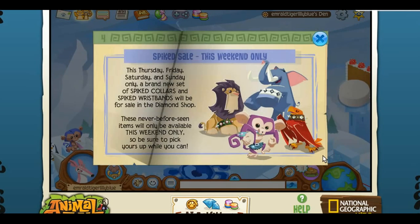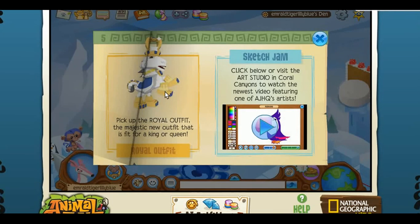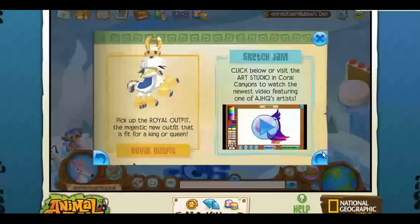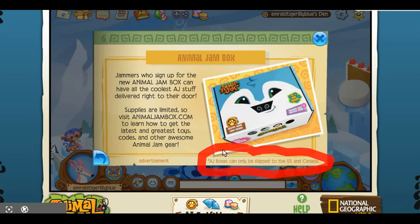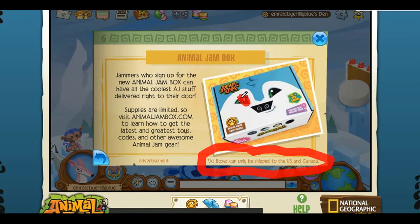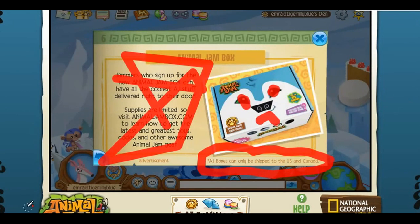I don't have enough diamonds because I spent it all. There's also the diamond sale which finishes on Sunday — it's really good. I got one of the long spike collars that I'll show you later. There's also a new outfit thing in Sketch Jam — I think his name's Taylor — the person who designs the animals did another one on toucans and the Animal Jam box. As you can see, I've outlined where it says AJ boxes can only be shipped to the US and Canada. What about the UK? I just want to know what comes in it but I can't get one.